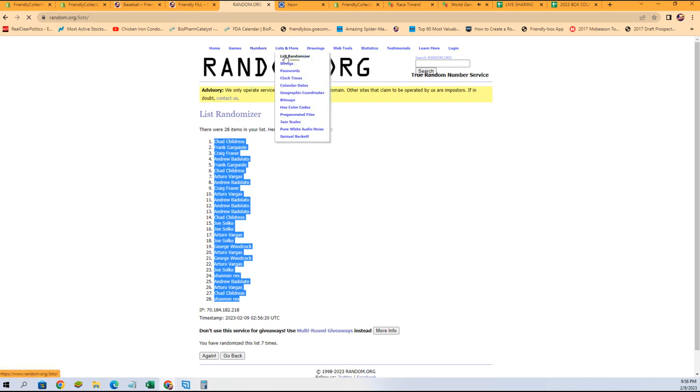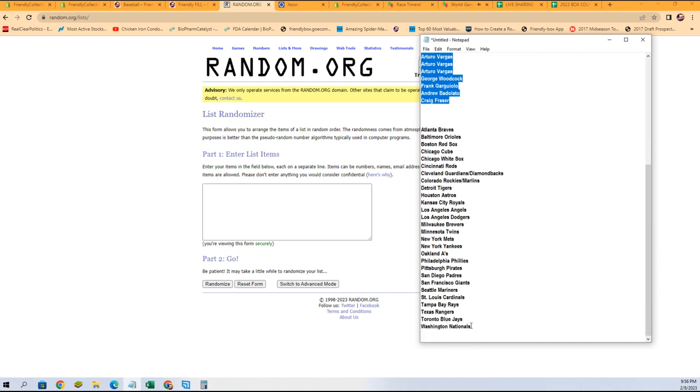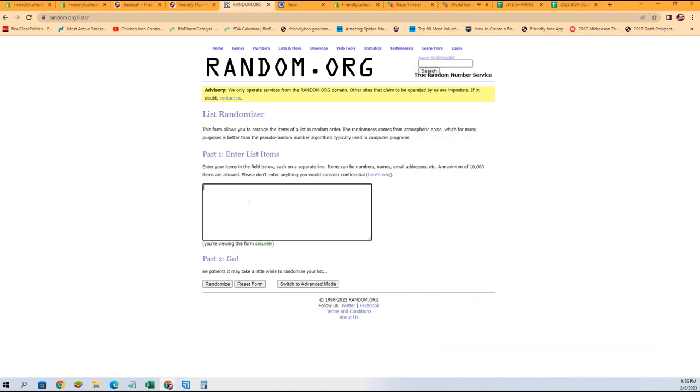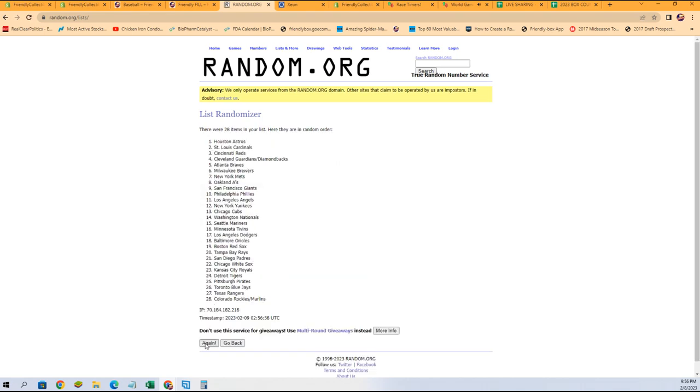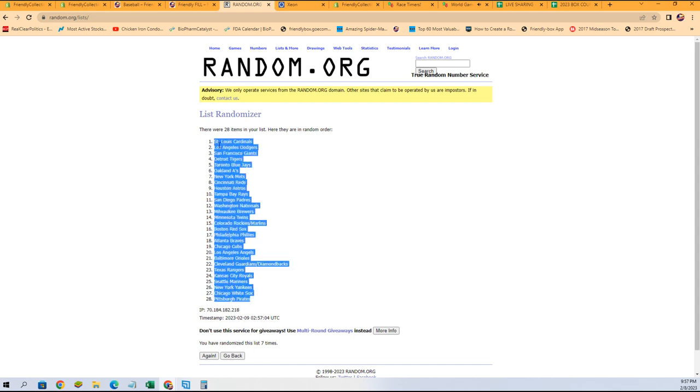Let's go get Fresh Randomizer and our team names. We do have two combo teams in here: the Guardians and Diamondbacks, and the Rockies and Marlins — just so everybody is aware, which I'm sure you saw when you bought, but I want to make sure. We're going to copy them, get them pasted in seven times. We got Pirates at the bottom, Cardinals at the top.